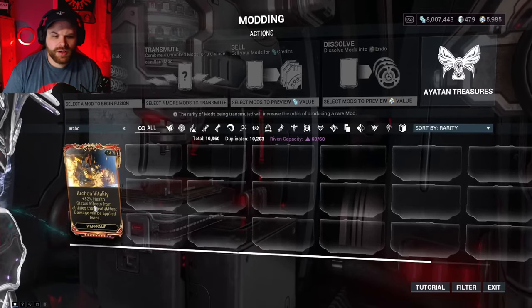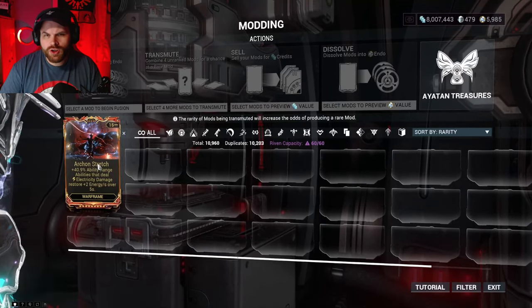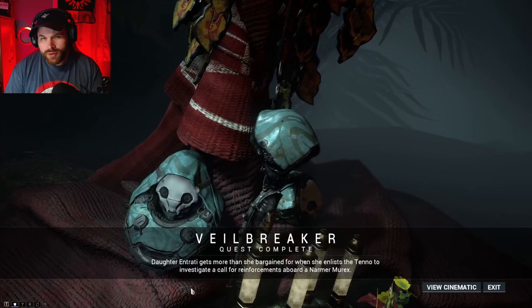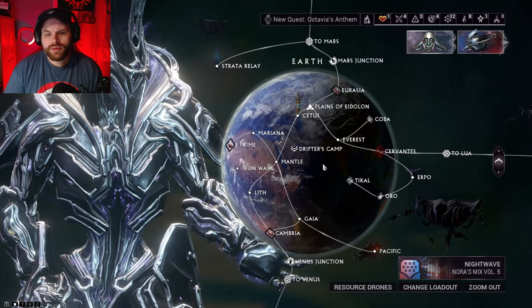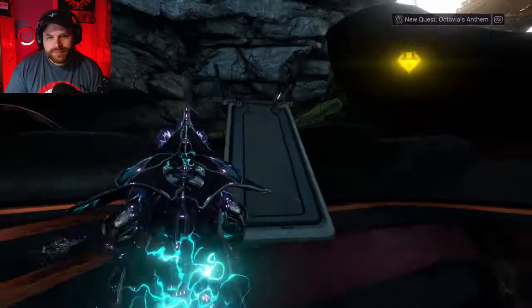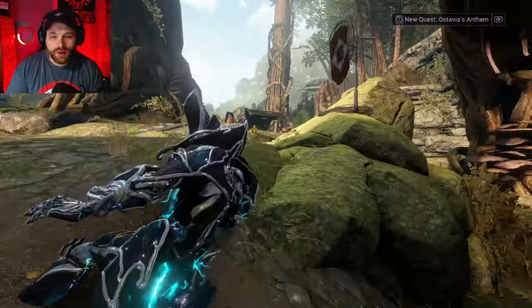After Prime mods, let me show you how to get Archon mods. I've only got two but I'll show you where to get all of them. You need to have both the New War quest and Veilbreaker quest completed. Once you have those done, you can switch between your Orbiter or landing on Earth at the Drifter's Camp. Click on it, switch to the Drifter's Camp, and head down the ramp towards the waypoint marker where Kahl is located.